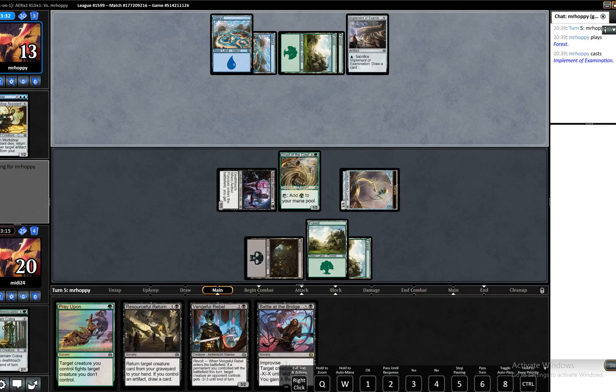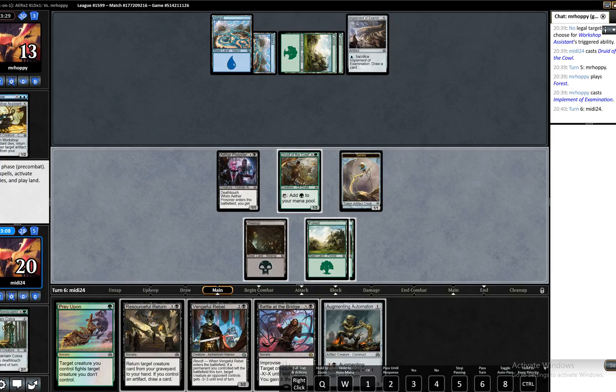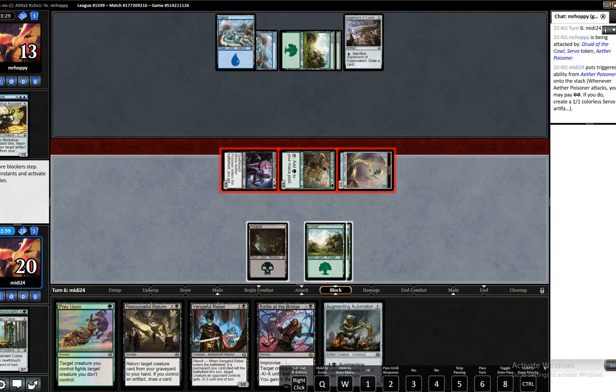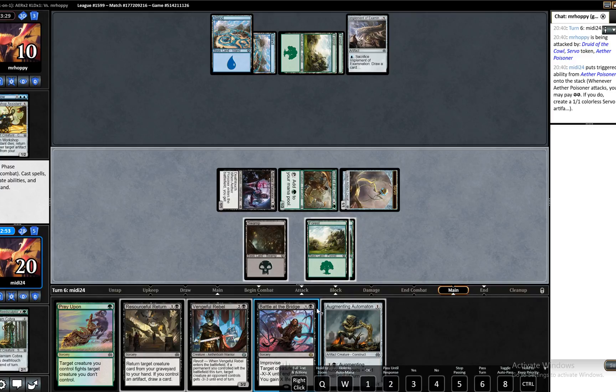I think we will Resourceful Return next turn. I feel even more comfortable doing that knowing that we will have a play no matter what. Of course, we could have kept the Druid of the Cowl back and then replayed whatever we Resourcefully Returned, but I think I'm okay with just getting the damage in. We will take back Seed Sculptor.